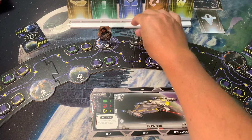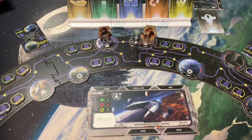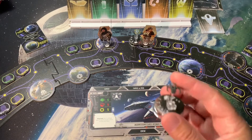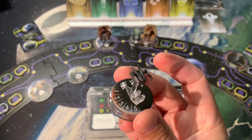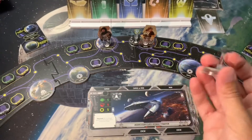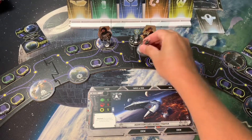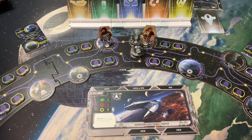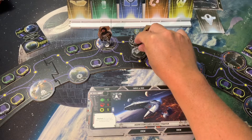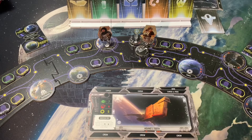Here is the IG-88 ship. This is probably the simplest one — it already came gray and I just threw some Nuln Oil on there. There's not much to the ship anyway, and it's also probably the smallest one. It's not very big on the board, kind of hard to see, so I'm not sure what else I can do about that.